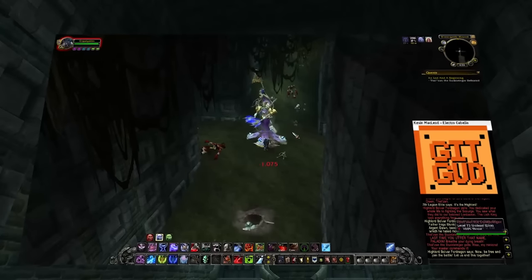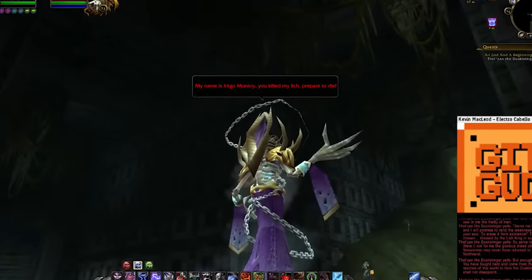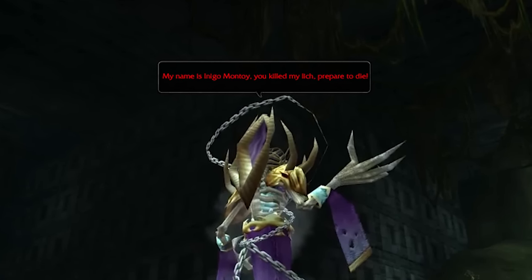Now players have to right their wrongs and fight Thelzan. When they engage him in combat he references his past identity. It would be funny if he said, 'My name is Inigo Montoy. You killed my Lich. Prepare to die.' — but he doesn't actually say that.